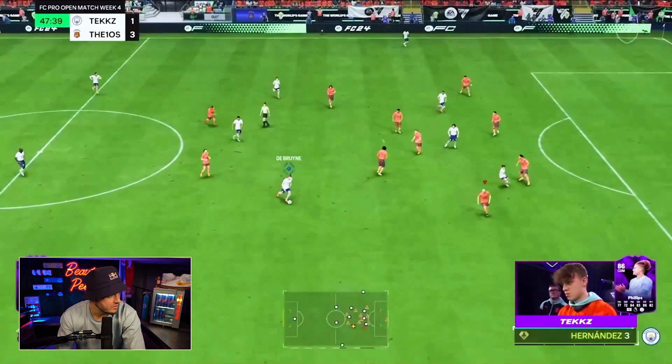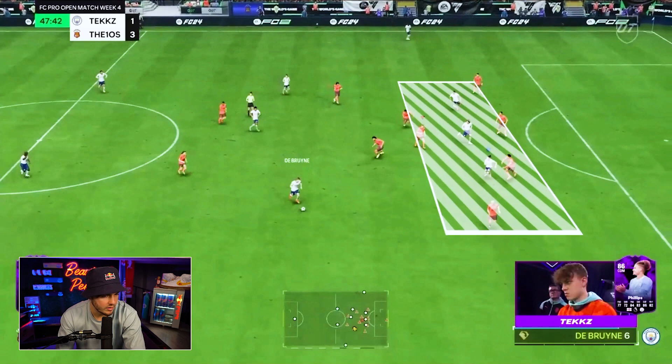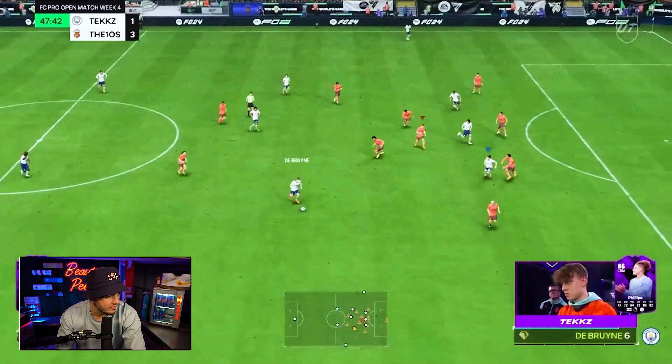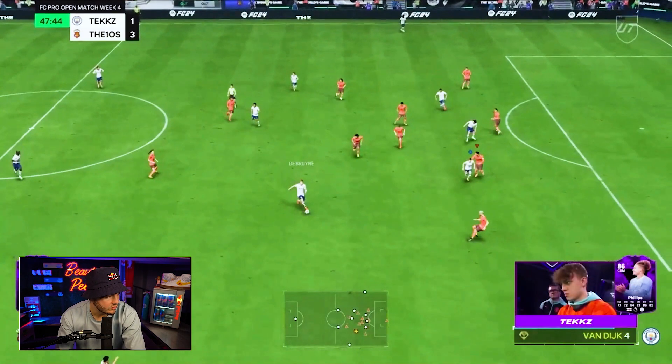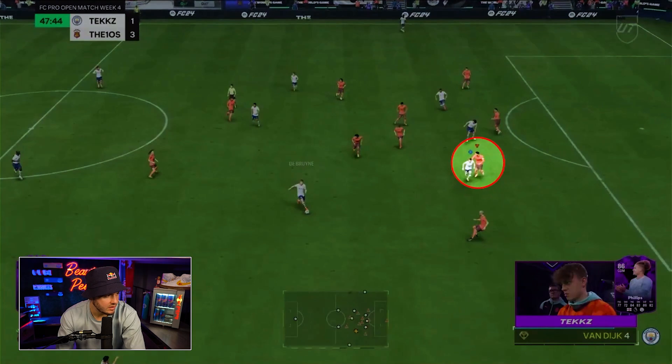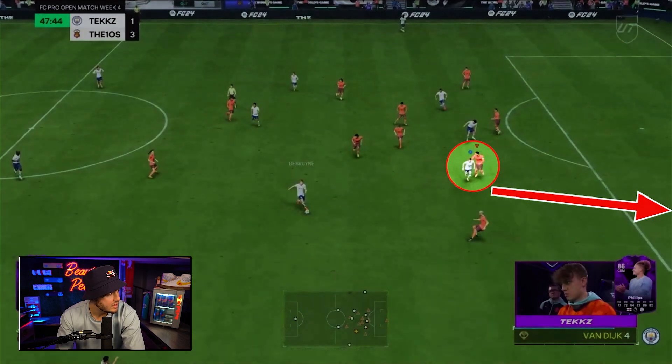If you don't player lock that first player, none of this opens up. If you don't player lock the second player, none of this opens up. You've got a bunch of bodies. With that pull, a poor manual switch on the defensive end — thinking the pass is going to the attacker, it doesn't — you make your dummy run which pulls the center back, and now you have an opportunity.